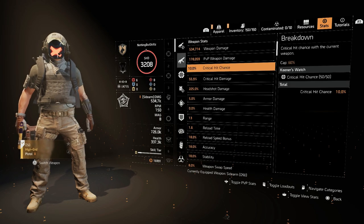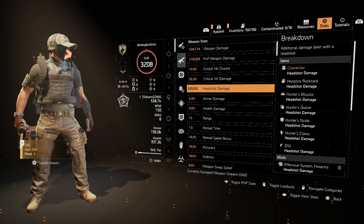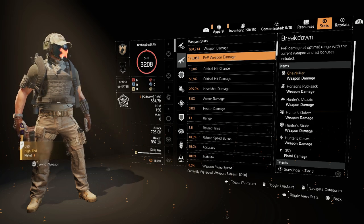If we look at the stats with the pistol on, we have 10% crit chance, 55% crit damage, but what really makes the build shine is the 225% headshot damage with 5% armor damage. That is really what's fueling this build and just destroying.